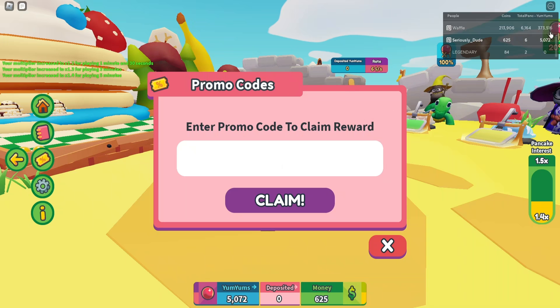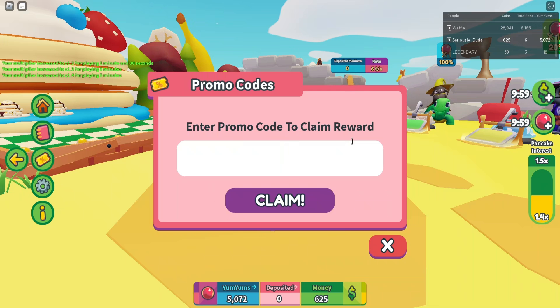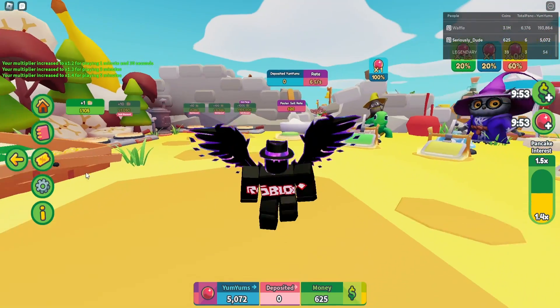That first code gives you 5000 yum yams, as you can see up in the top right. Now the final code for Pancake Empire Tower Tycoon is obby boost 10. Claiming this one gives you a deposit and a money boost. So that's all the working codes for this game.